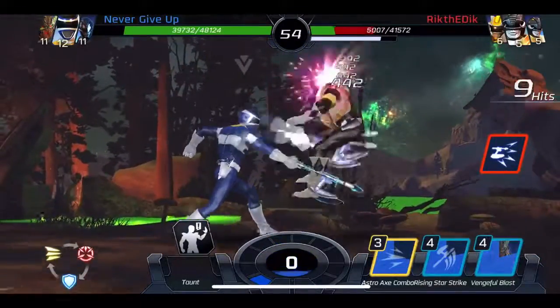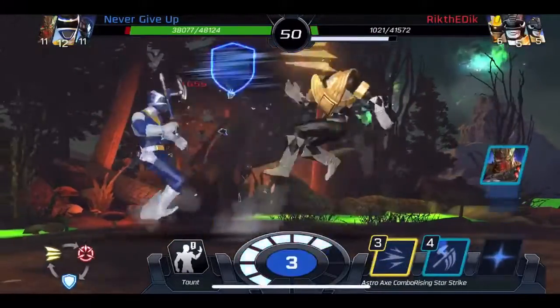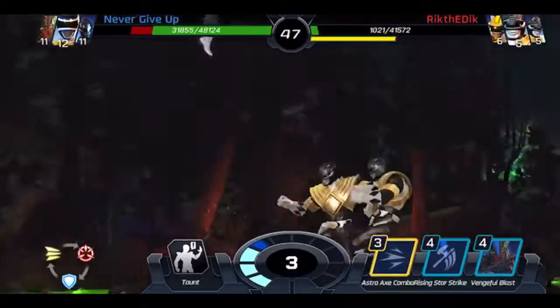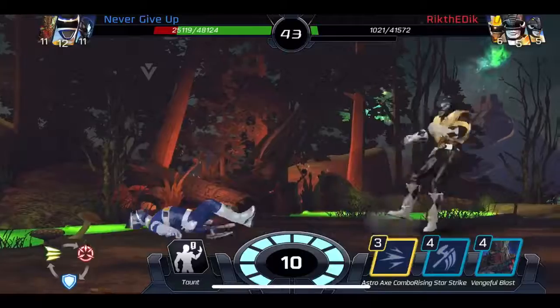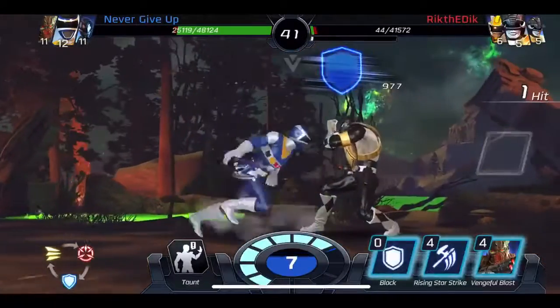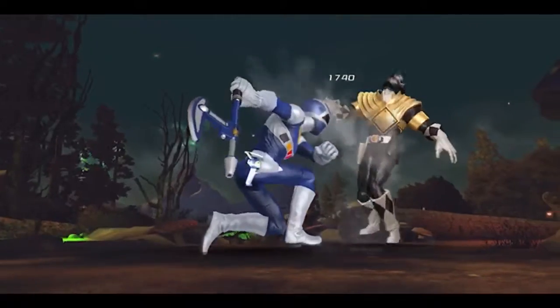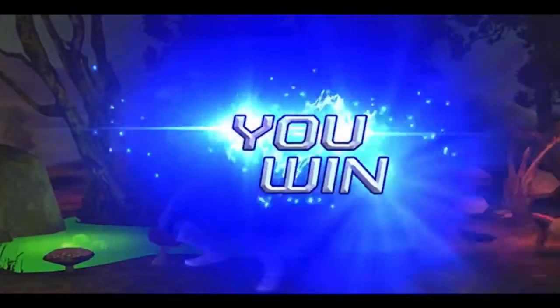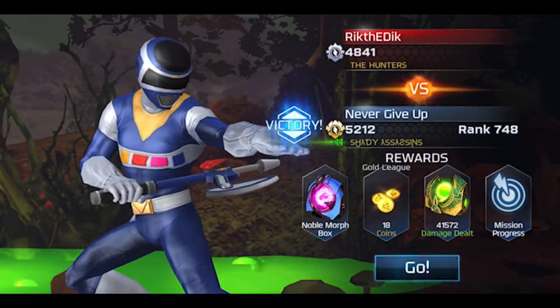Let's go ahead and finish the match off. If you guys haven't played this game before, it's pretty much like a rock paper scissors game - blue is shield attacks, yellow is strike attacks, and red is breaker attacks. It's kind of in the same format as rock paper scissors - you have to pretty much guess the right attack for your opponent.